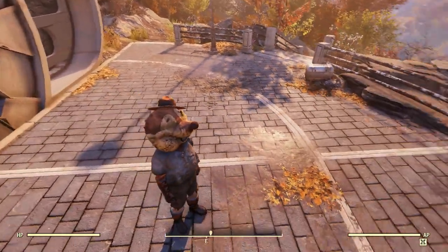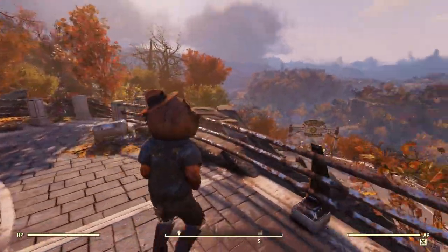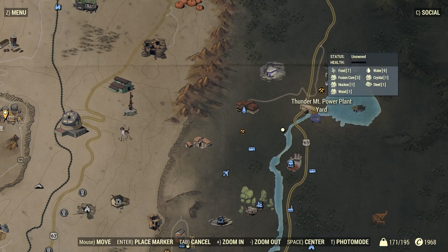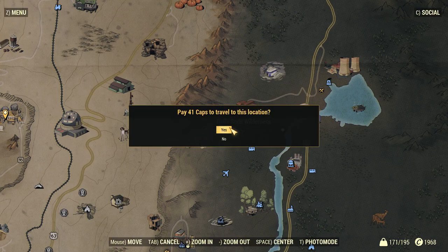So we're going to go ahead and I'm going to show you where to get this mascot uniform right now. Let's head on over to Dolly Sod's Wilderness. It is north of the Carson Family Bunker, which is actually Northwestern Dyer Chemical, and it's west of the Thunder Mountain Power Plant Yard. That's where we're going to head, and it's going to cost me 41 caps to show you, but I think I can afford it.